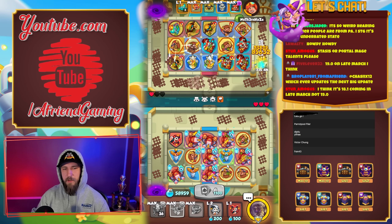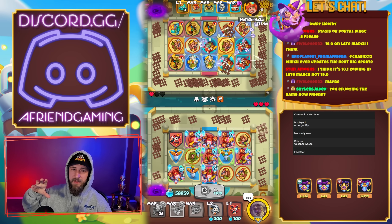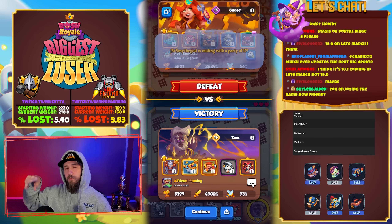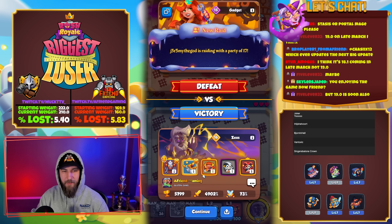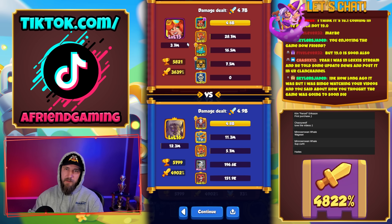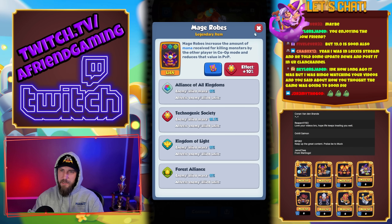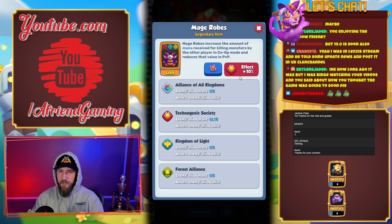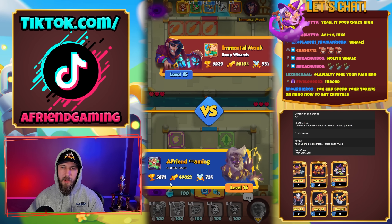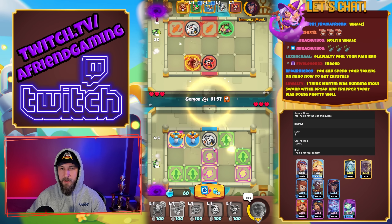18.1 coming in late March — if you go on Discord to the pins of my general, you'll see a list from the devs on what's going to happen in 18.1 all the way into 19.0, which is end of April. Jeremy the God, thank you for the raid with the 17 people! 4.9 billion with spirit master at gadget level 15 — that's a really good build. I felt like he had some type of slow on though.